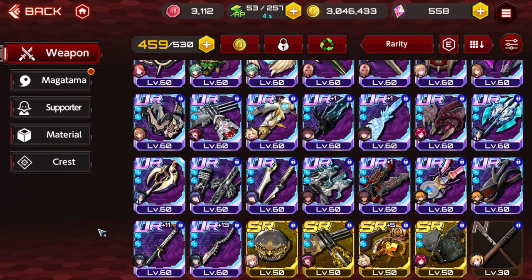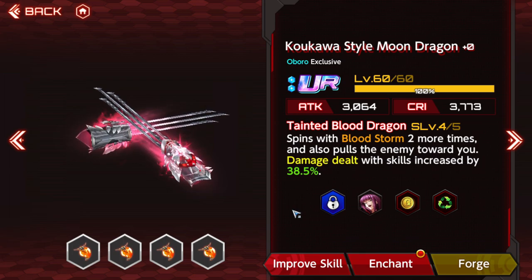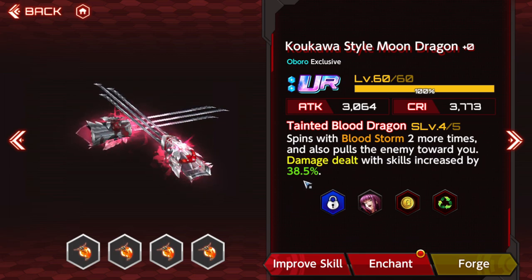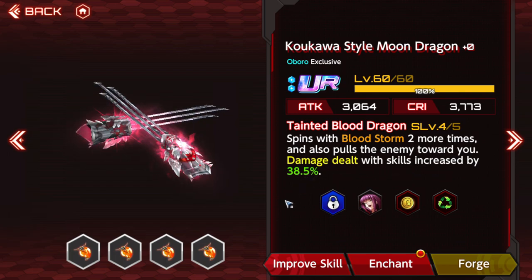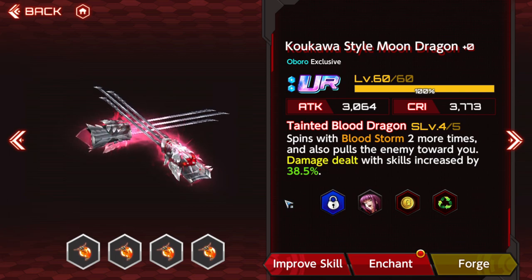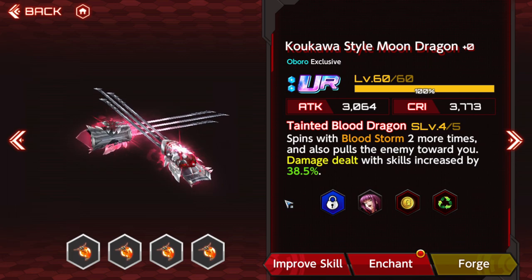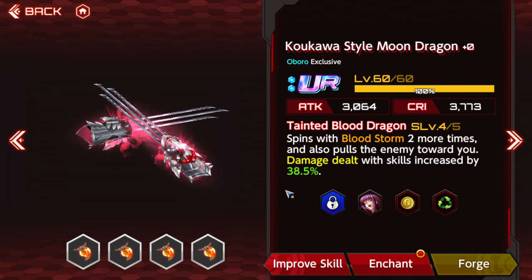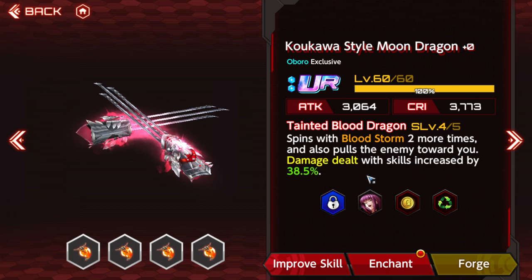The next thing I want to talk about is Package Weapons. Package Weapons are for a very specific type of playstyle. Most Package Weapons have increased skill damage by a certain percent, which is very strong because most of the time you'll be using a lot of skills with these characters. Some of these weapons are the best you can get for a character, and other times they're just not. But they also do a certain thing with enhancing a single playstyle.